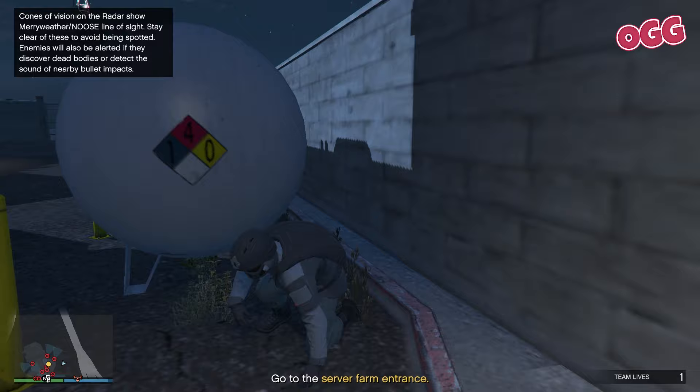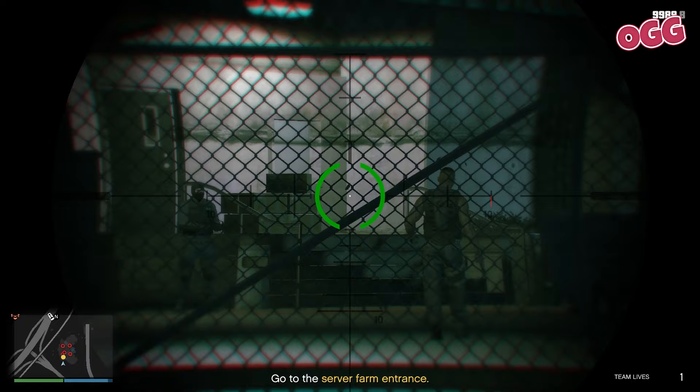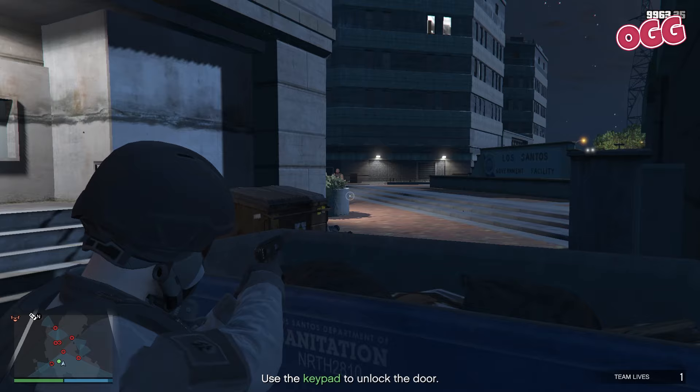Watch the cones of vision and snipe the guards as you can. Pop the two guards at the front, then over to the other side of the yard and wait if this fella is walking away. Now this one gets a bit hairy — clip this fella on the left then move. Take cover behind the dumpster, pop the one on the left and old mate will be right behind him. You need to take him out immediately or you're blown.